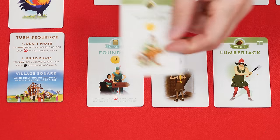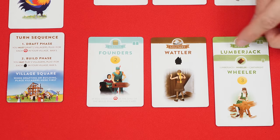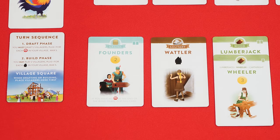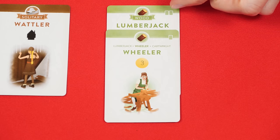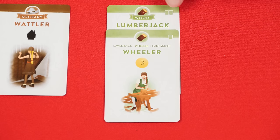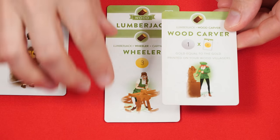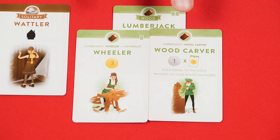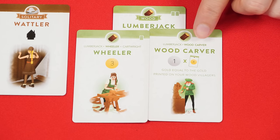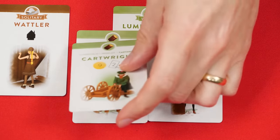When a card is part of a production chain, you always place the next card in the chain on top of the one before it, covering up everything below its name. This means any other symbols that card had are no longer valid. Notice the symbols in the top right corner showing one or two cards — if it shows two, then two cards can be placed directly on it when forming a production chain. So if another card also required a Lumberjack it could use this one as a foundation too; just slide the first card over and place them so there's room for both. The Wheeler can have one card placed on it, and that's the Cartwright.